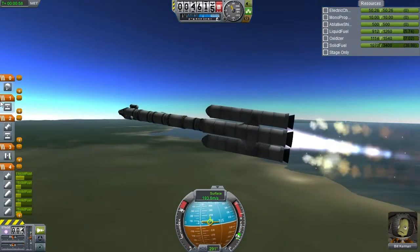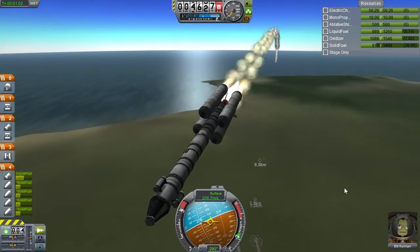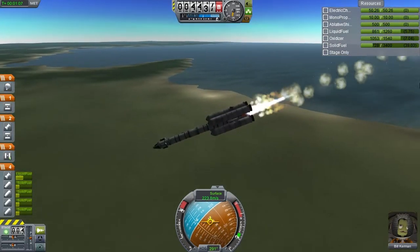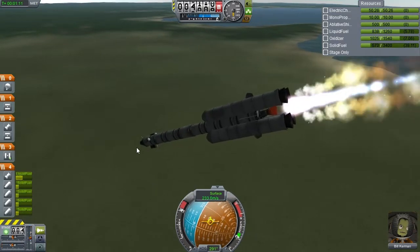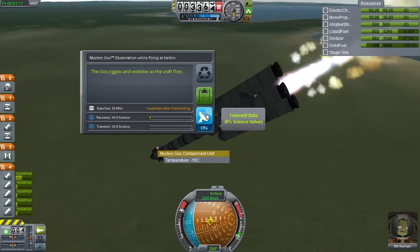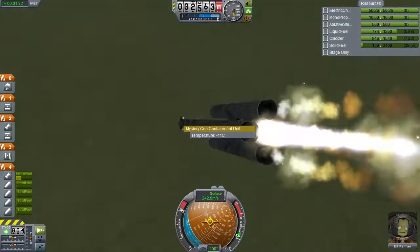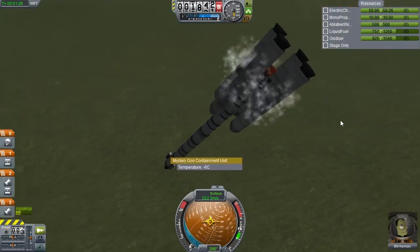We haven't unlocked any inline reaction wheels yet, so despite all the good intentions, today's mission appears to be rapidly going to shit once more. Hopefully the boosters will burn out before we hit the ground, otherwise we are very much doomed to try and transmit one bit of science. That is probably not going to work out. We're going to have to chance a solid booster separation.